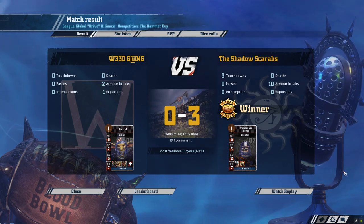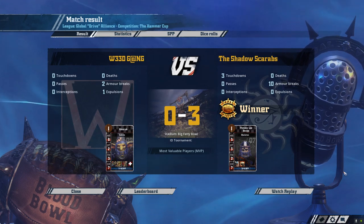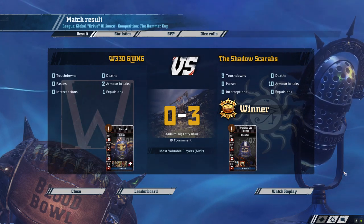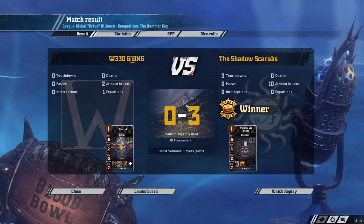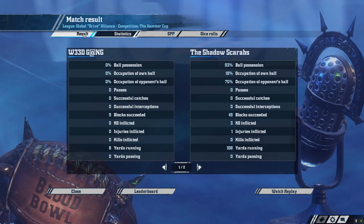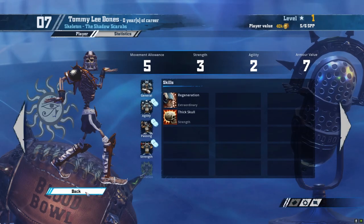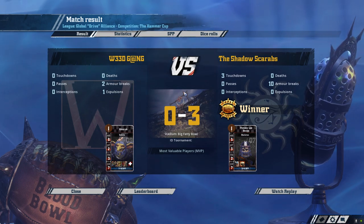Sup y'all, it's me, your boy, back here in week two of the cup. Starting off strong, we have Wee Gang versus the Shadow Scarrows. We got one of the lowest strength teams in the entire game versus one of the bashiest, most durable teams in the entire game. So that should be pretty interesting to watch.